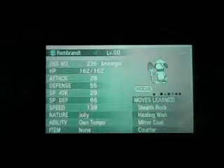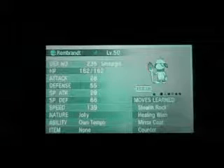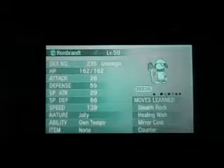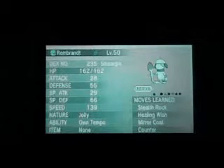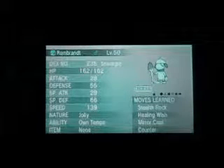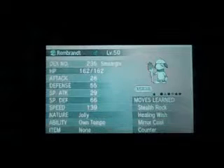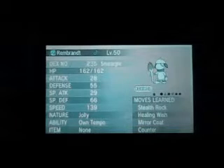I already use my Eviolite Counter Chansey, so I want to see how Counter Smeargle works. I can just imagine someone brings out a Talonflame thinking 'oh this thing is going to die,' uses Brave Bird or Flare Blitz — Focus Sash activates — and then you use Counter and utterly wipe out a big part of their team. It's mainly a one-for-one kill, but you also make the opponent lose one of their main strong points, especially if it's something like a Garchomp, Mega Charizard, or Kangaskhan.